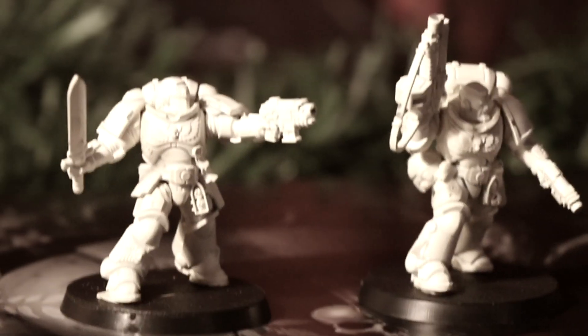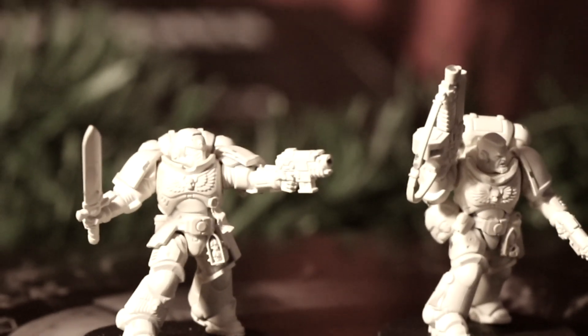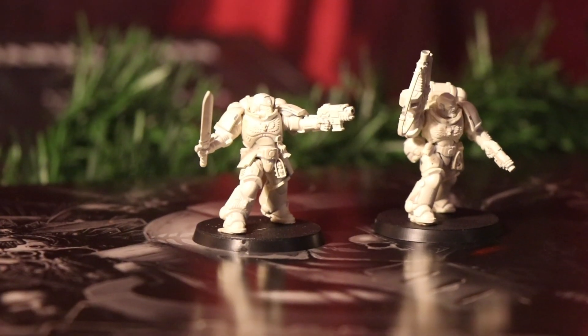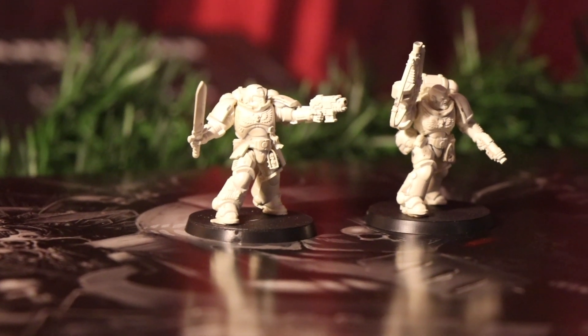Power sword is melee, Strength user, AP minus 3, damage 1. Frag grenade: 6 inches, Grenade D6, Strength 3, AP 0, damage 1. Crack grenade: 6 inches, Grenade 1, Strength 6, AP minus 1, damage D3.